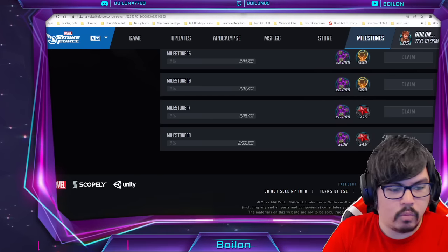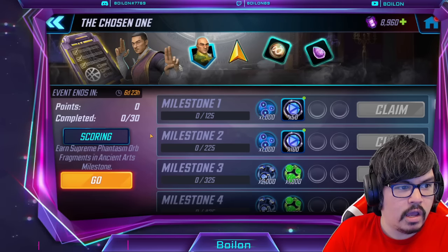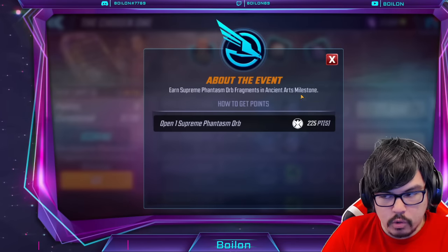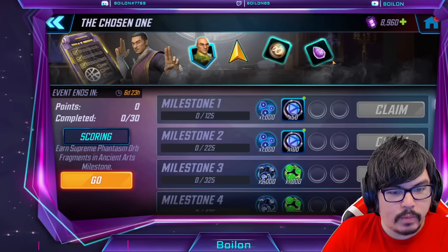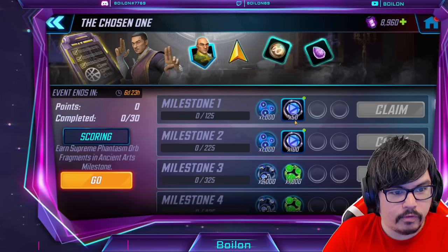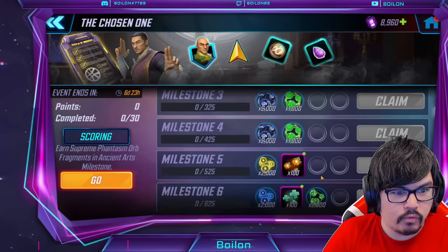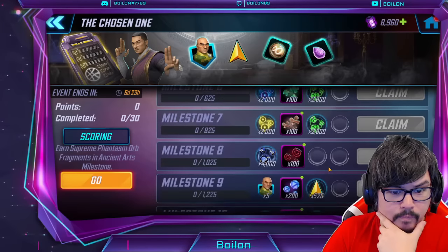Secondly, this is the Chosen One milestone — this is the orb opening milestone. You get 225 points per orb. Again, when we get to the spreadsheet, that'll be important. In terms of other rewards in here, it's a lot of kind of random stuff — some orbs and catalysts.